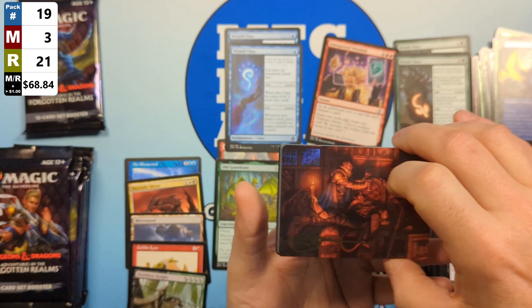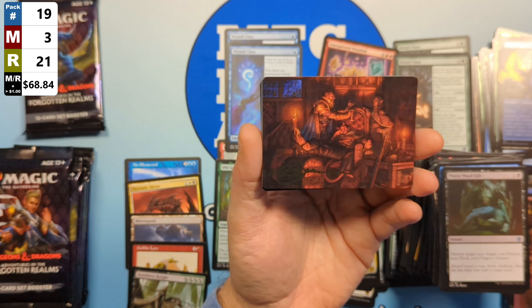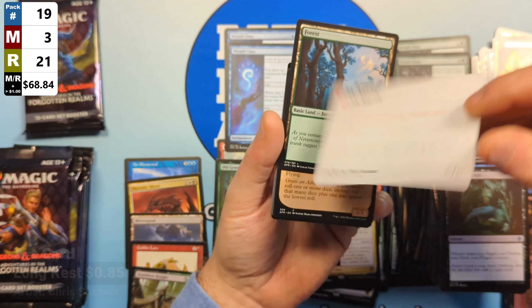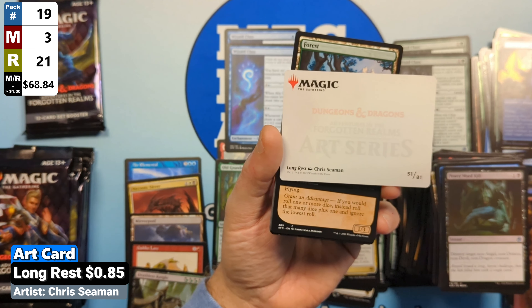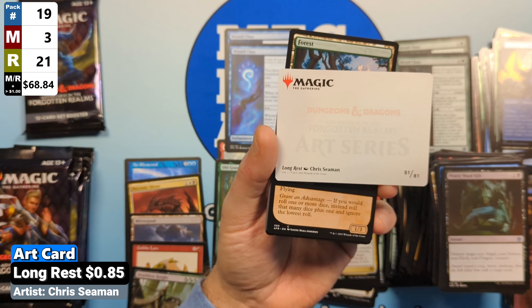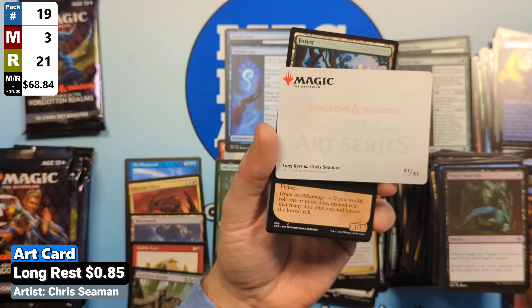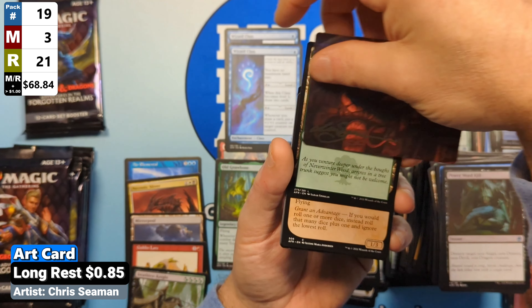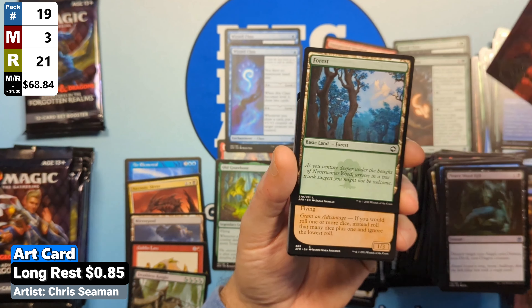It's been a little while since Set Boosters went out and were replaced with Play Boosters, around the same time as Draft Boosters. We've got ourselves 30 packs here, each pack has 12 cards — regular cards plus cards off of the list. At the end of the video we'll do a full box analysis, so make sure you stay tuned to the end.